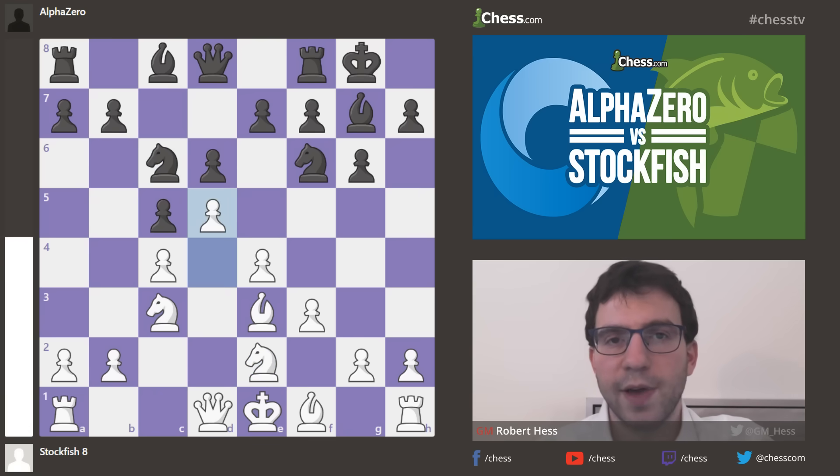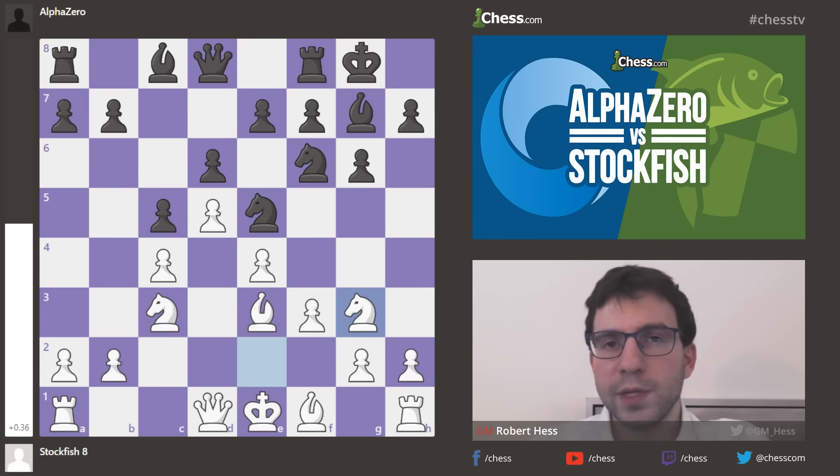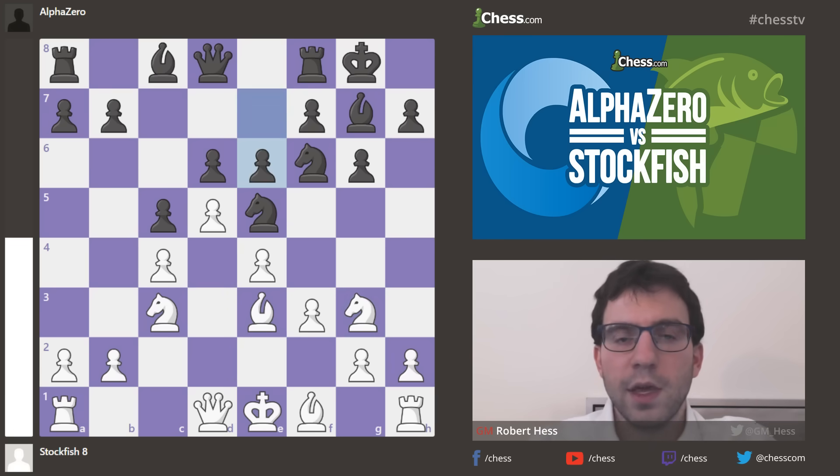So Knight e2, Knight c6, and now d5 to attack the Knight. All of these moves make perfect sense. The pawn on c4 was hanging, so Knight g3 protects it. And e6 — when you have less space, you tend to want fewer pieces to remain on the board, because otherwise your pieces are stepping on each other's toes.